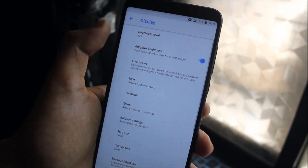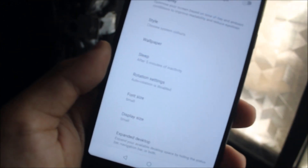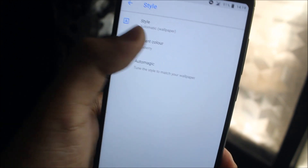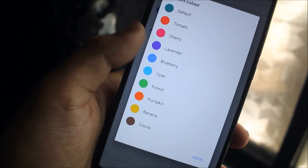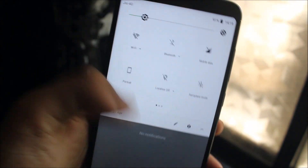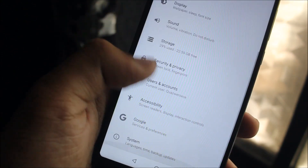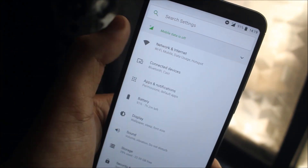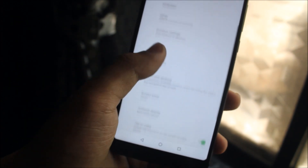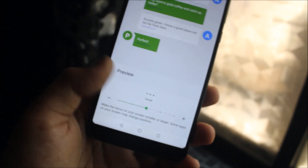We also have adaptive brightness, which gets adjusted automatically. We also have 'Choose System Colors' — you can choose a style. I have selected 'Blueberry,' but if I switch to 'Forest,' you can see the system colors change to green. The brightness bar in the settings panel also changes to green. More options include display size — we get small, default, smaller, smallest, and large.